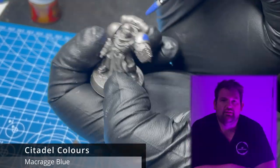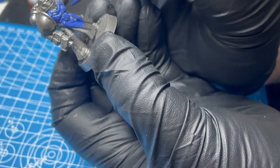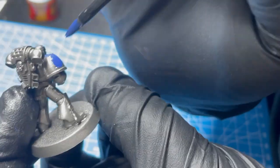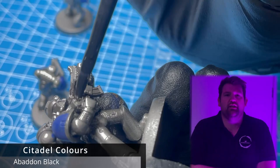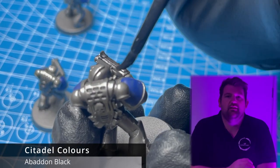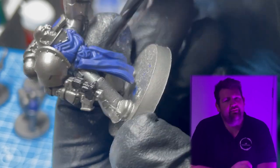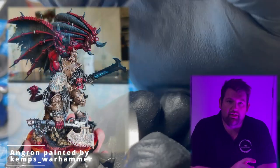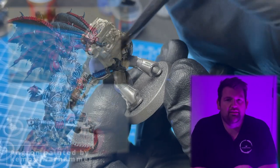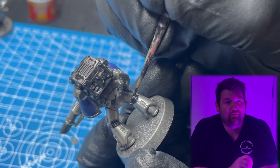Tactical Marines are the original backbone of the army prior to the Primaris Marine release. Even now, their array of weaponry has serious potential. Tactical Marines also had the chance to send Tactical Squad Rebus into battle, though they didn't fare so well as they were facing down Angron, the Primarch of the World Eaters. Despite holding a valiant stand, Angron did bring them down to a man in one round of combat.